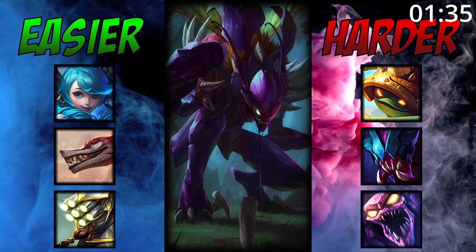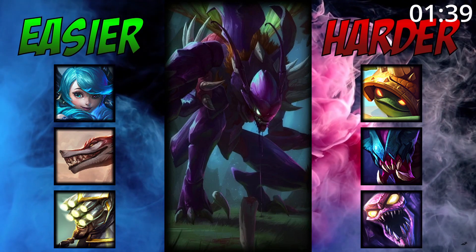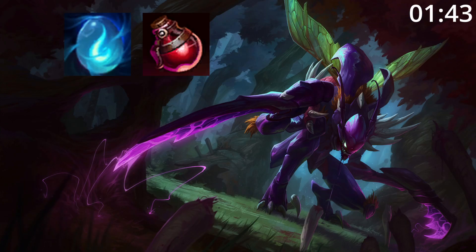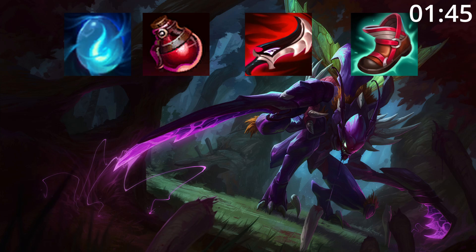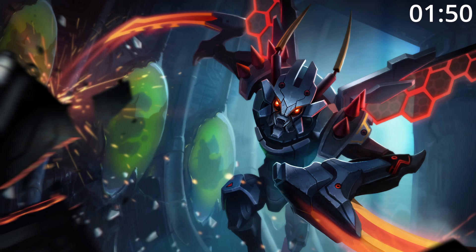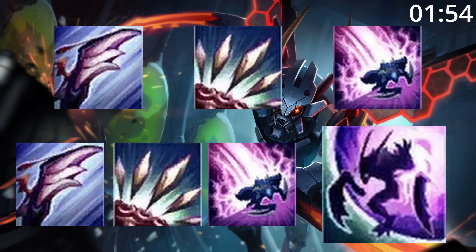For matchups, Kha'Zix is great against champions he can easily isolate and blow up, and he can struggle against champions who can lock him down and that he can't burst out. For runes, First Strike is great for burst. For build order, start blue monster and pot into Duskblade and tier 2 boots. After this, Edge of Night and Serylda's Grudge are great pickups before finishing your build with any of these as needed. For skill order, start Q then W then E before maxing Q then W then E, taking ult whenever you can.